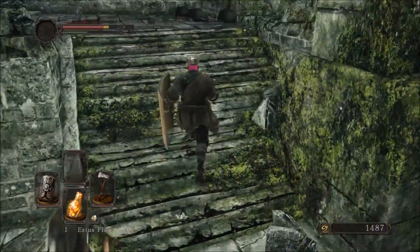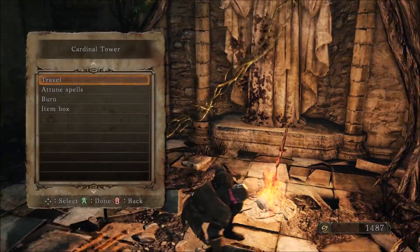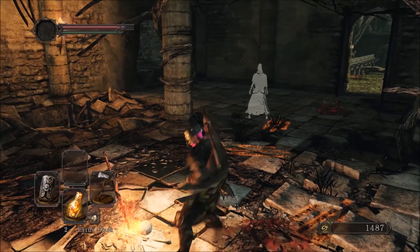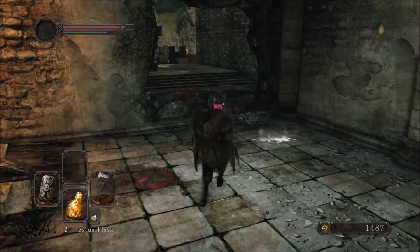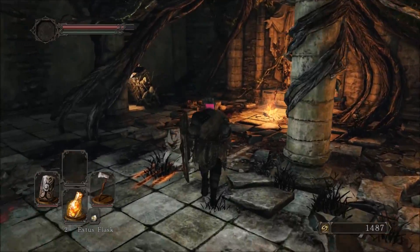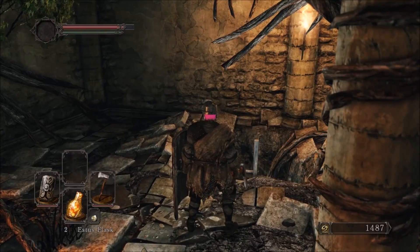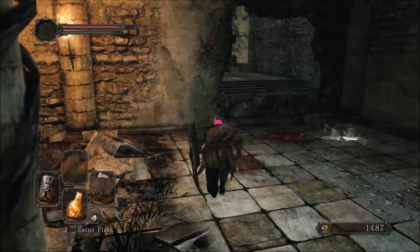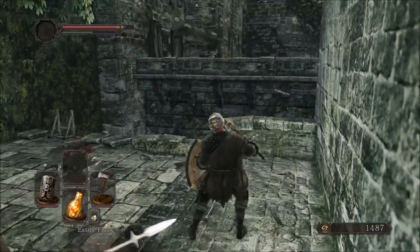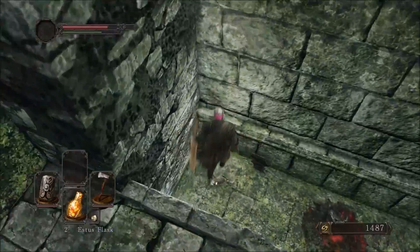Do not stay, do not pass go, do not collect $200. Run back to the bonfire as fast as you can. What happens on top of that roof is you can fight one of the bosses here early if you are so inclined — I am not. I'm not here to fight bosses, I'm here to get good, and fighting one of the bosses early is not part of the plan.